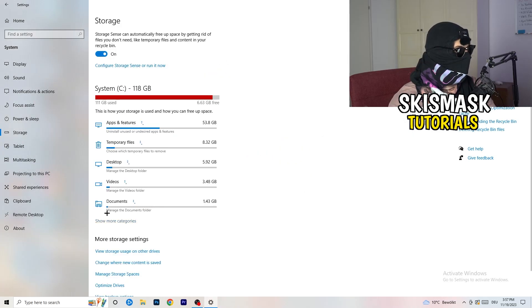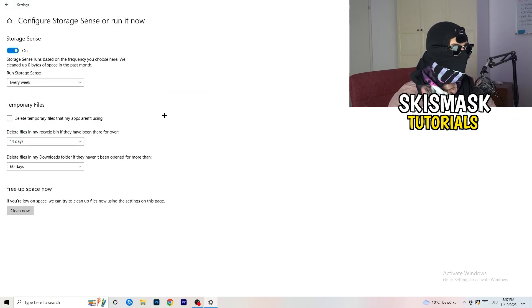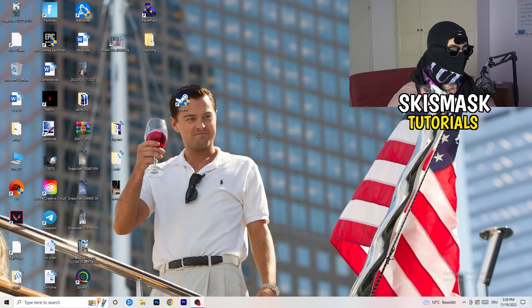Go to Storage and click Configure Storage Sense or run it now. Copy these settings: run it every week, with 40-day and 60-day thresholds. This will delete every temporary file on your PC, freeing up storage and helping your general performance. Once finished, close this and restart your PC.